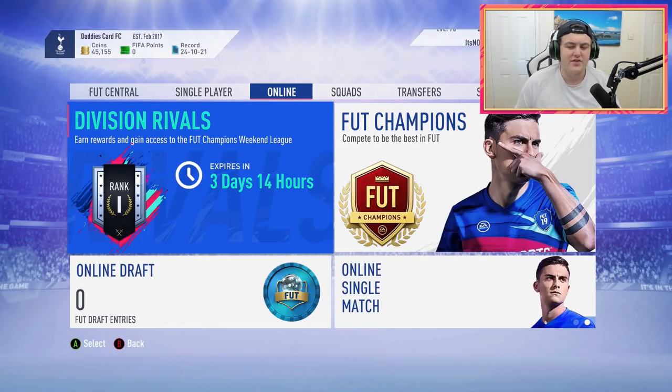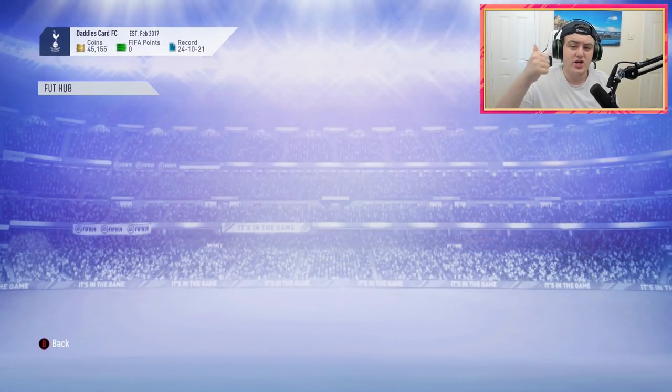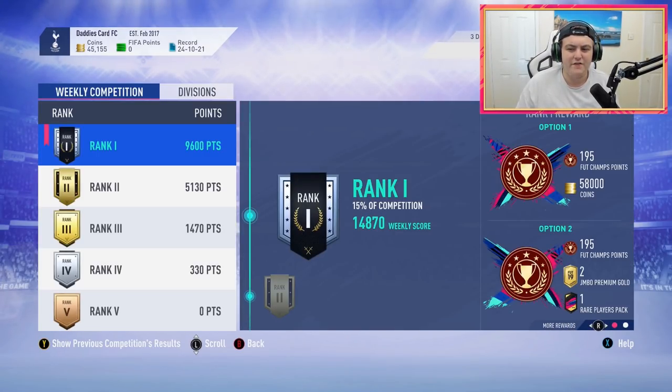Today we have my Division 1 Rank 1 Division Rivals squad. I actually struggled a lot with this game to start off with — I wasn't having a good time at all until I found this formation, this team, and the tactics I used. In the last two days I've gone like 16 wins, 6 draws, and 2 losses, which says a lot given I had 21 losses on the account. This week I currently have nearly 15,000 points; Rank 1 is just under 10,000. I wanted to make a video to help you guys that are struggling, or PlayStation players getting on Division Rivals soon, get a good advantage.